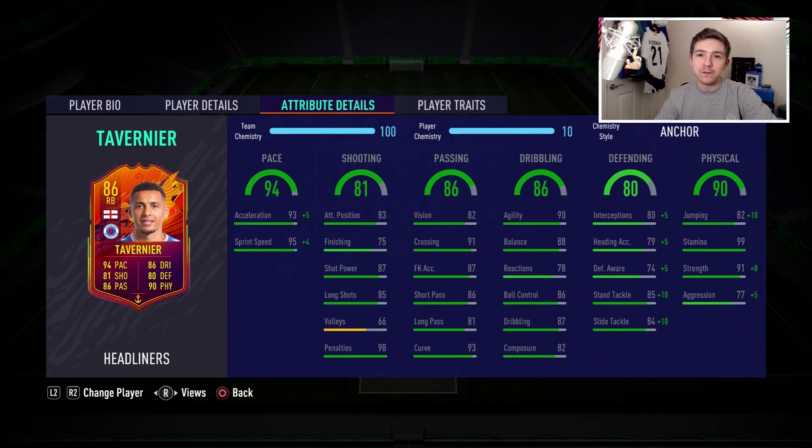Dribbling, once more for a defender, looks very, very good. His reaction stat is the only thing letting him down in that column, but other than that, 87 dribbling on a fullback is great, as is the 90 agility and the 88 balance. In regards to defending, his stand tackle rating of 85 and his 84 slide tackle are actually very good, but his other stats aren't as great — though they're definitely not terrible. I would prefer better defensive awareness, but we have got to remember he is an attacking fullback.